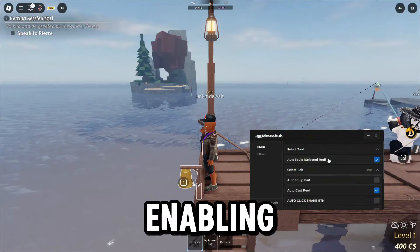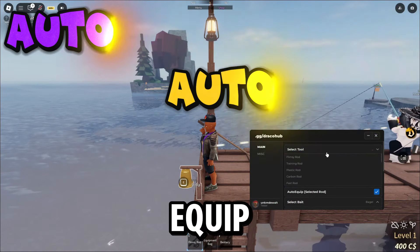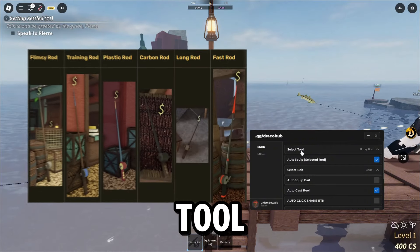Here we are with the script — the options are really straightforward. I'm going to use some of the auto fish features. I'm enabling auto cast reel and auto equip. You also have to select the tool and the bait you are using.